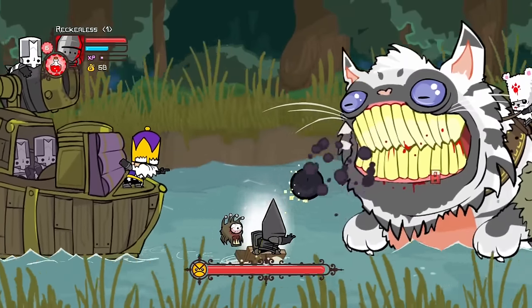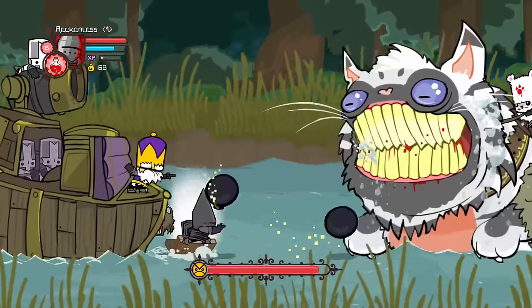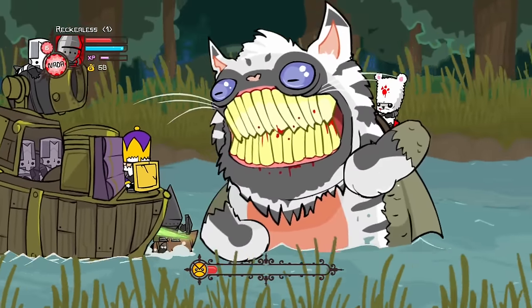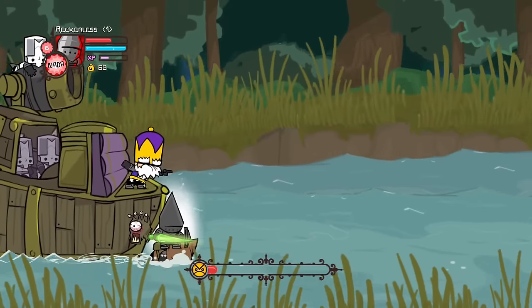Next was the catfish fight and very annoyingly we couldn't actually destroy the fur ball to trigger a proper damage phase. This meant all of our damage on the catfish was during its very high damage resistance, meaning we were only hitting for 8 damage per bomb. So it took quite a few damage phases to defeat this catfish — but towards the end something unexpected happened.